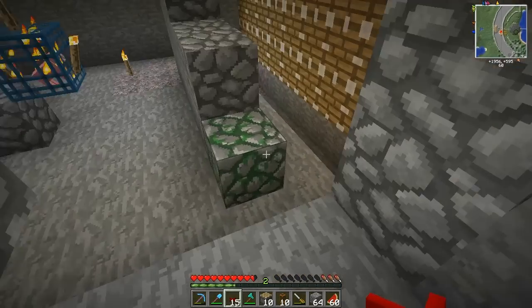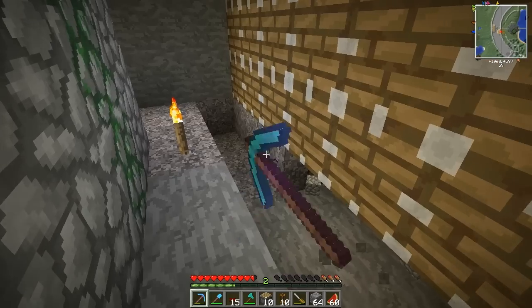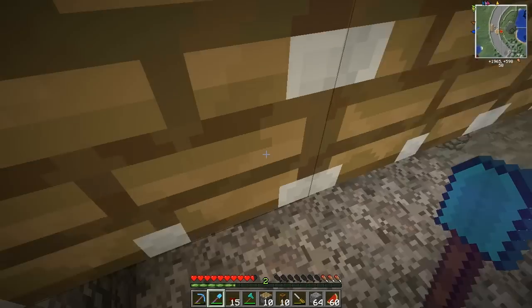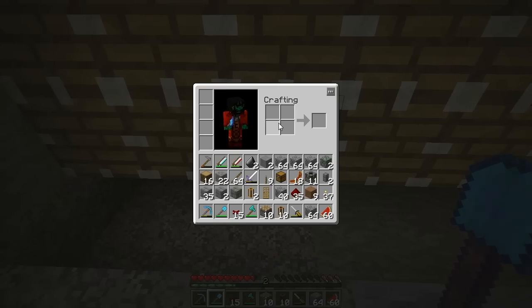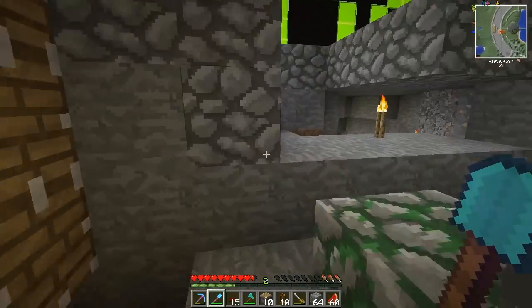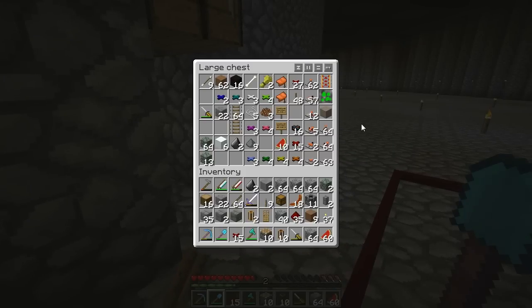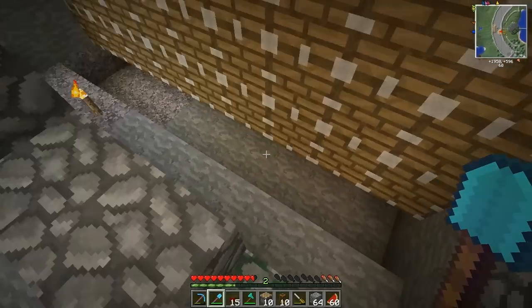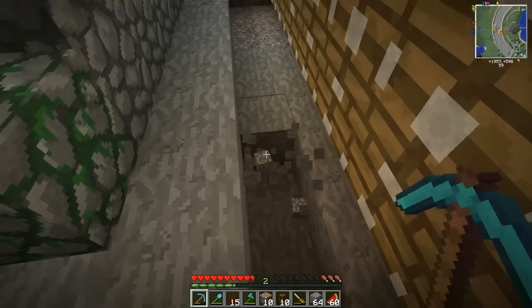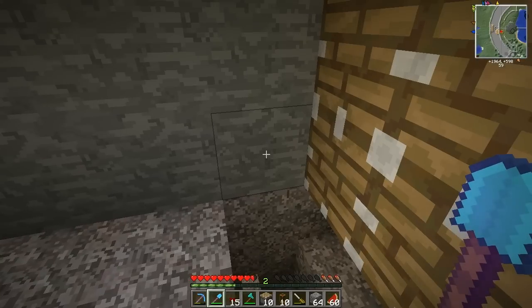For that purpose, I'll be using some RedPower deployers over here. I have no deployers with me — none here either — but I'll just fetch some. The basic idea is I'll be using a row of pistons to push deployed blocks up to this point.